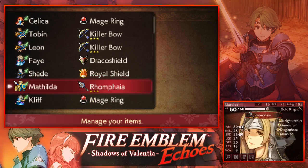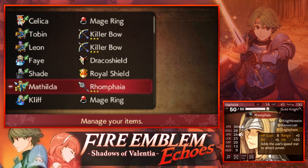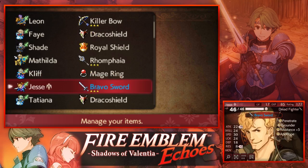Then I've got Matilda at level 16 with Romphaïa. You can get Romphaïa by forging a Rider's Bane one time to unlock it. The reason I'm using this is because it gives you the Dragon Haze skill, which is extremely useful because it adds the user's speed into the attack power. So she basically gets 70+ attack when she uses the skill, which is amazing because she's pretty fast. Then I've got Cliff with Mage Ring, and Jesse, who is amazing because he can get a lot of crits with Brave Sword and is also pretty fast so he can double most units.